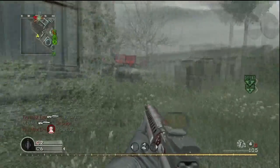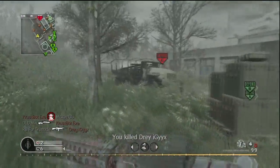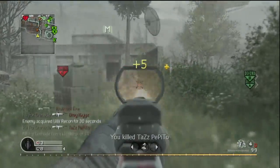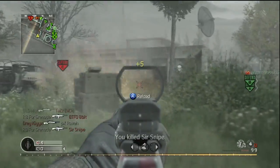And the map is Downpour. I'm using the M16, Red Tiger, Red Dot Sight. Perks — I think it's Bandolier, Stopping Power, and either Dead Silence or Steady Aim.